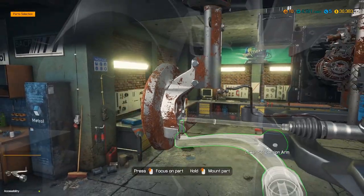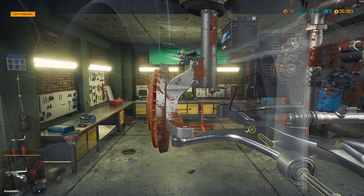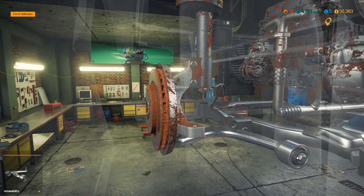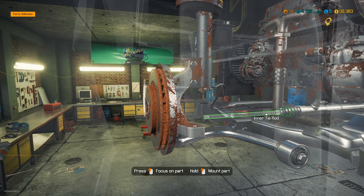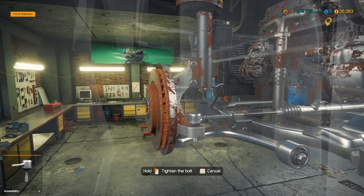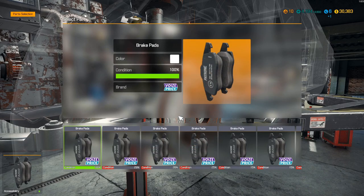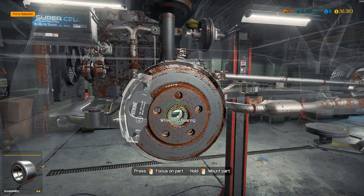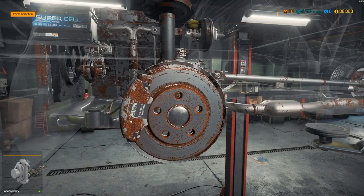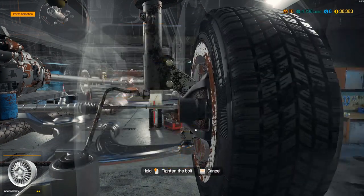Up over to the other side. Similarly with the suspension arm - one new, one used. If you take your car into a mechanic in real life and they want to reuse a bushing like that, please find a different mechanic. There is no point if you're replacing this suspension arm just to replace one bushing - they're cheap in comparison. Let's put the wheel hub cap on. We're using the old caliper. And the tire goes back on.